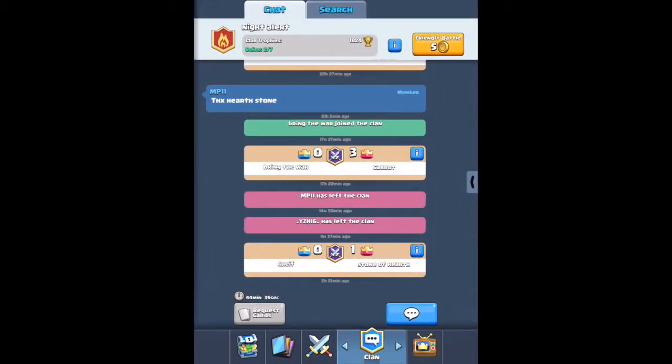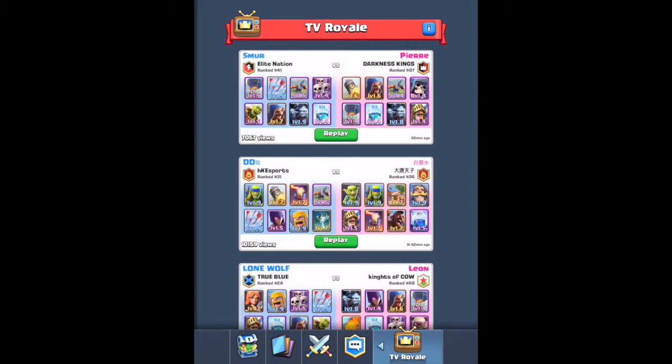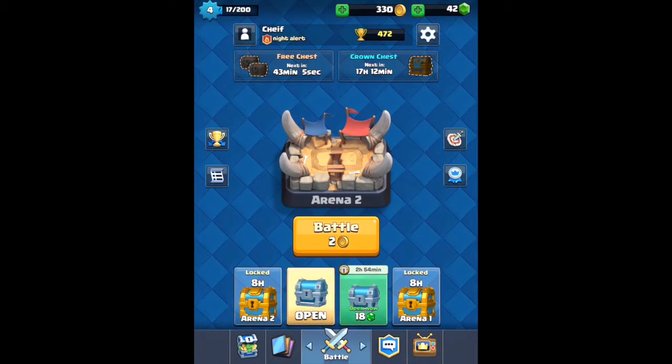There's a clan system where you can chat and do a friendly battle. You can request cards, but you have to do that within a time window. Over here is TV Royale, which has some really cool replays of amazing battles between the top players in the world.